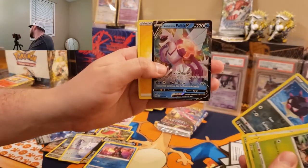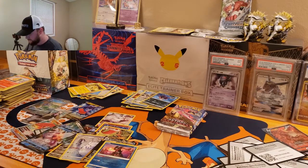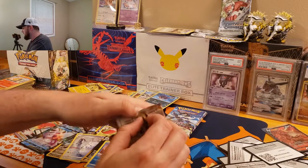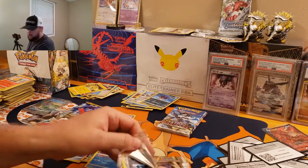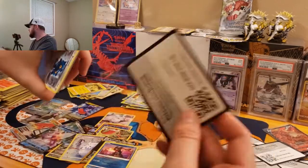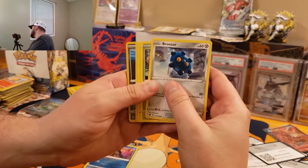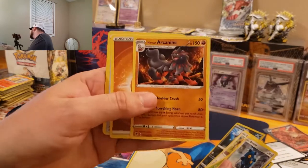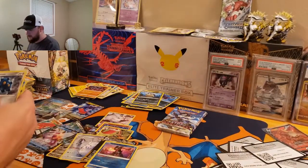We got something else here — Palkia V. We got Dialga and Palkia V in this box. I think those are actually pretty expensive V cards as of right now. Code card. We got a Bronzer, Rowlet, Quillfish, and an Arcanine — that's really cool, with the long hair. Looks like it needs a little haircut.